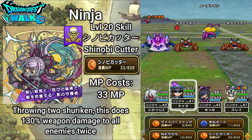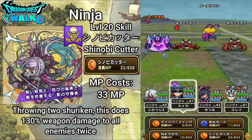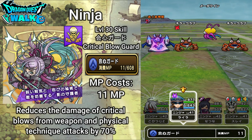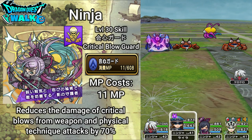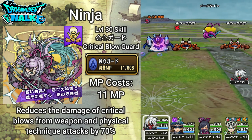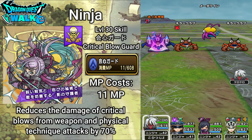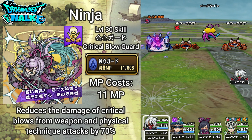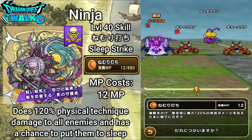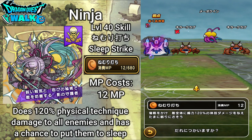On this Ninja I'm going to use another ability from the Pirates: Kaishin Guard, a critical blow guard. This costs 11 MP and it reduces the damage of critical blows from weapon and physical technique attacks by 70%. The final regular ability of the Ninja is Nemuri Uchi, Sleep Strike. Sleep Strike costs 12 MP and does 120% physical technique damage to all enemies with a chance to put them to sleep.